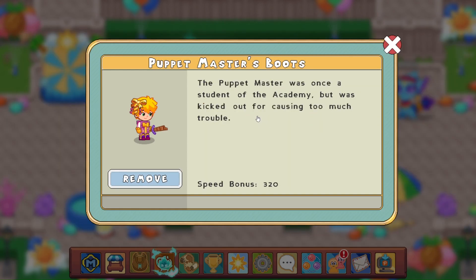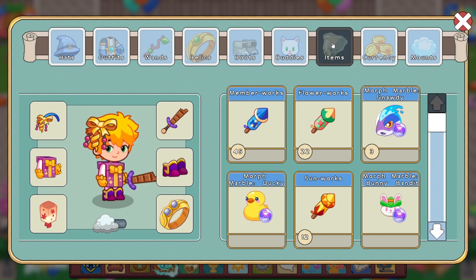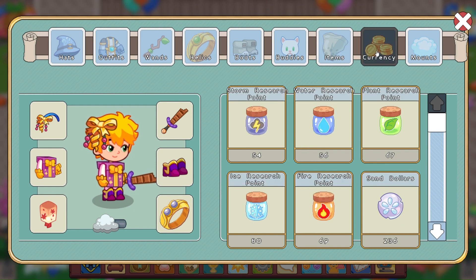Boots are also listed by speed. Puppet master's boots are the fastest boots that I have. The trial master boots are faster — the speed bonus is 320 for puppet master's boots. For the buddies, it's the newest to the oldest, so you no longer have to scroll all the way down to see what you have. My brown hamster is all the way down here. For items, it's also the newest to the oldest. Currency is listed newest to oldest as well.